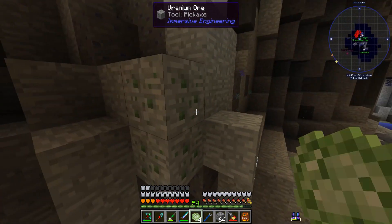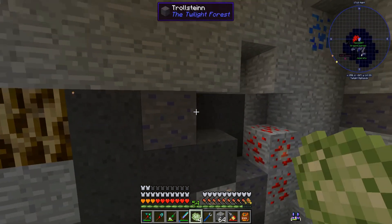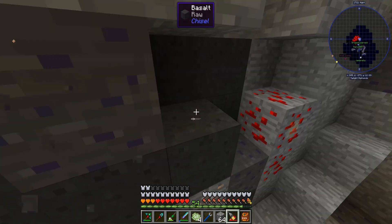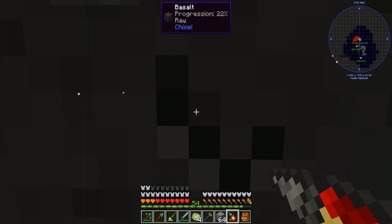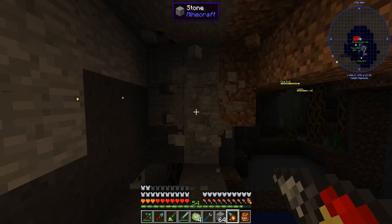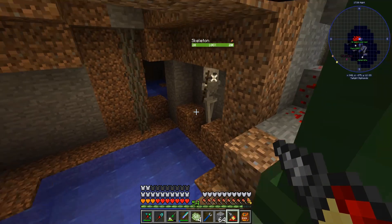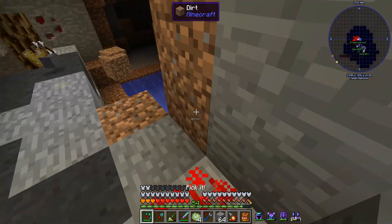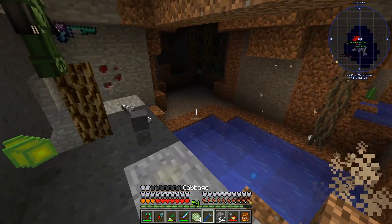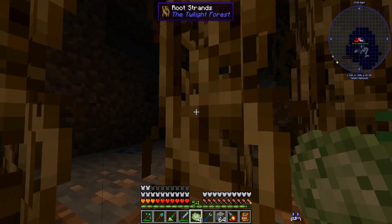Look at that blob over there - a bunch of red dots on the map in this direction. Let's go through here. Trollstein takes a bit. Just a dark area, dropping everything. Take that. I really don't know how to find what we need, so this is interesting.